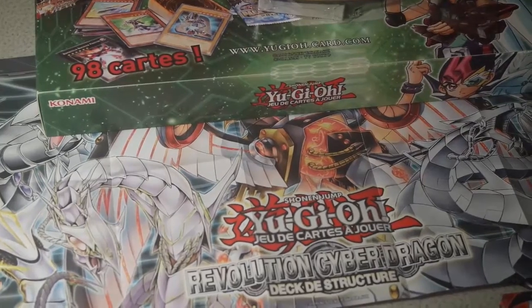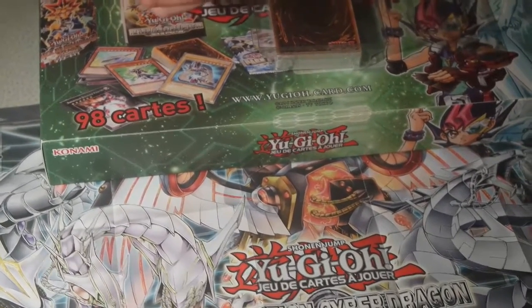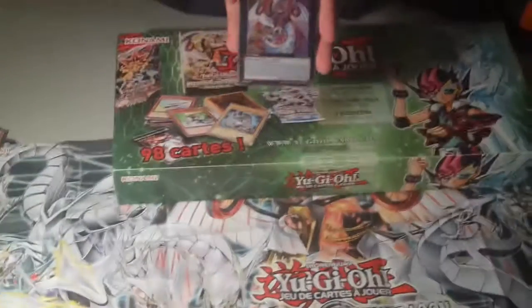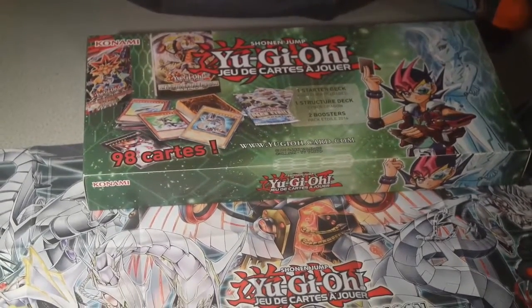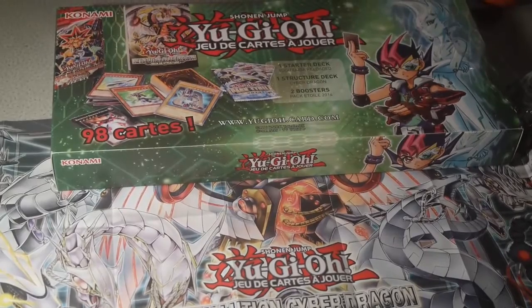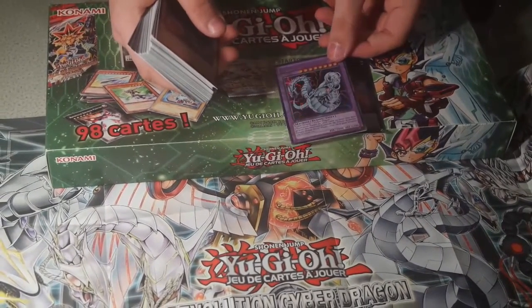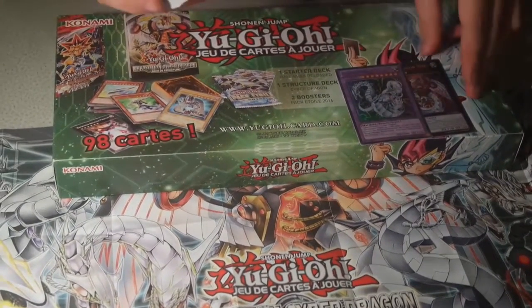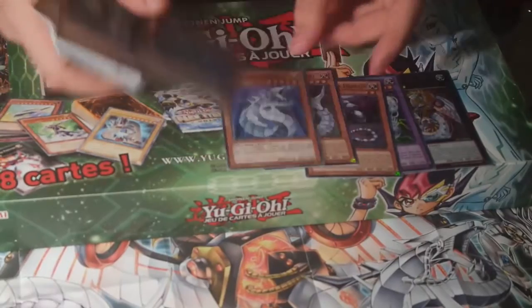And the rule book, of course it's in French — don't understand French that much — and one of those things to say, oh, what else you should get. They're not marketing other stuff — no, not at all. And we have the XYZ. And it was actually easy to get the plastic off. It has the same name in French. We have Cyber Dragon Nova, and Cyber Dragon Jumeli — Jumel? Jumel. Twin. Another Cyber Dragon.